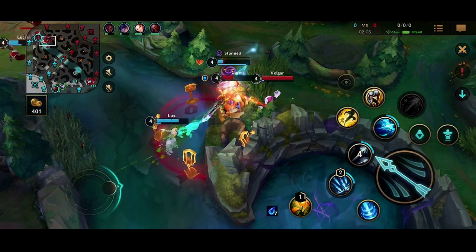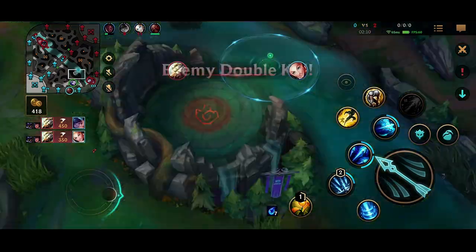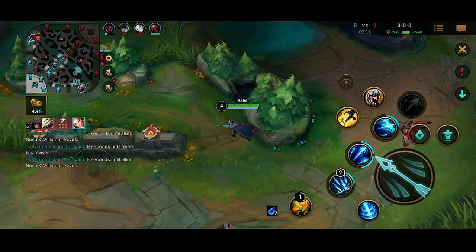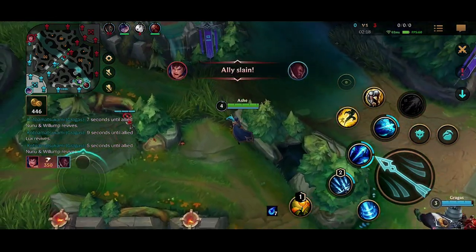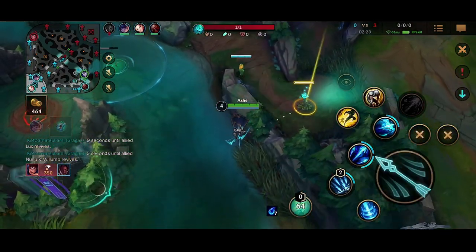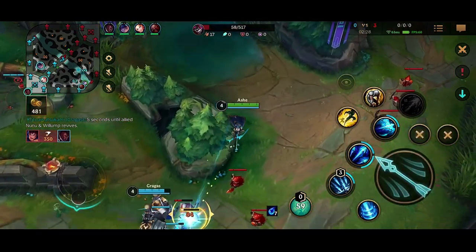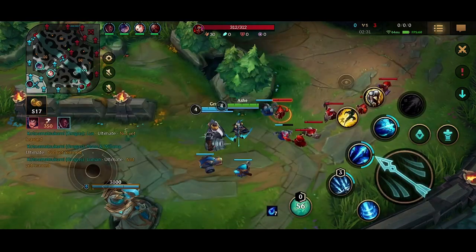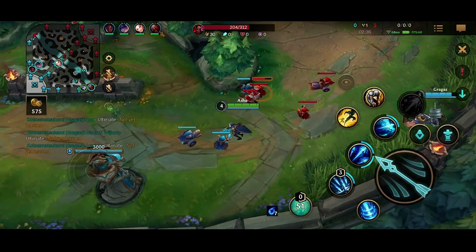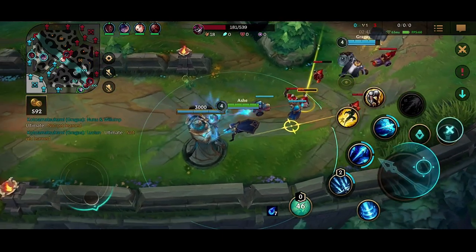Look at what happened in the top lane — Vhagar with the cage, stunning the Nunu and the Lux, which forces our teammates to die. That's not the best for us because as Ashe, you want to win the early game. You don't want to fall behind with this Ashe build — it does not scale into the late game for big damage. This build is designed for you to get picks with the ultimate and push your lead into a snowball, getting your teammates fed. It's very important for your team not to fall behind. But it's ranked — things happen, you're not going to be in full control.